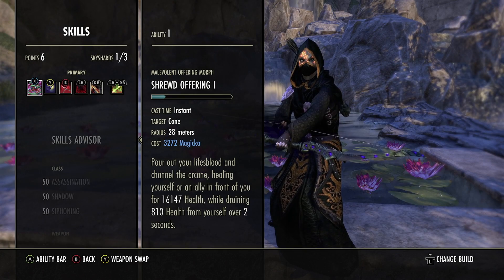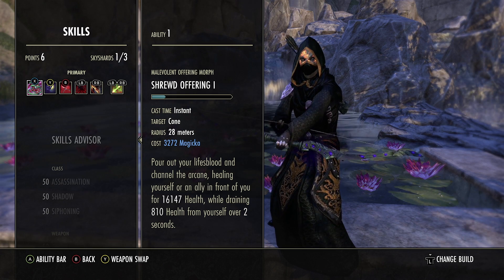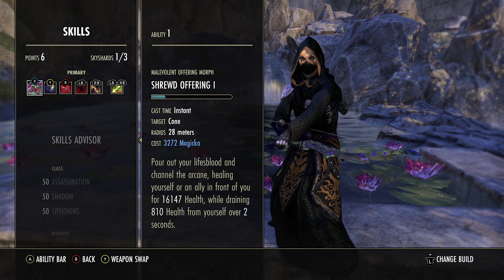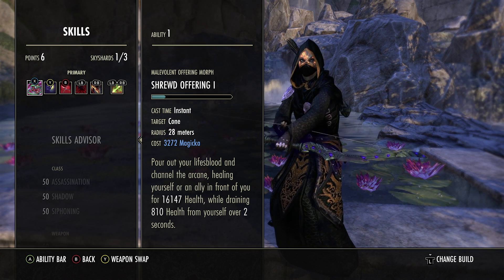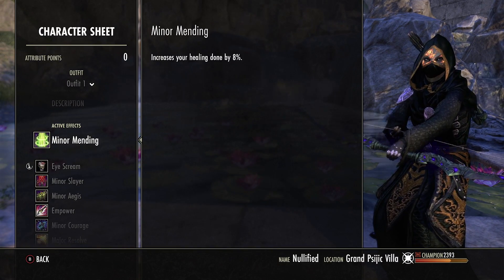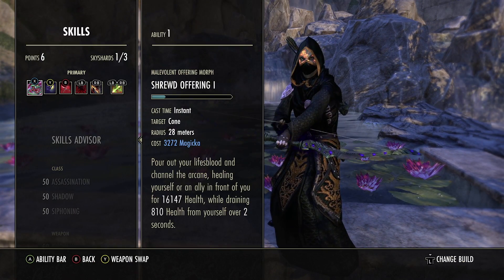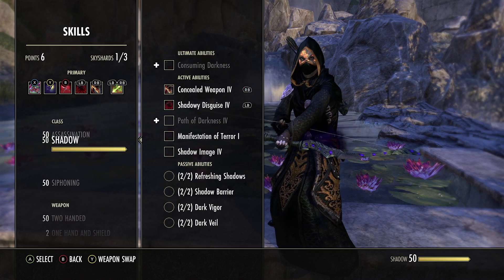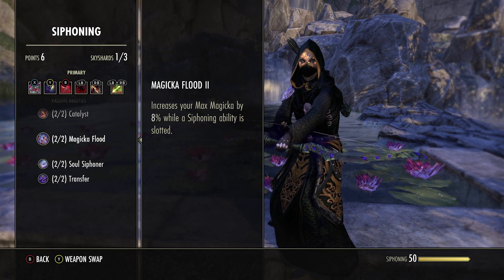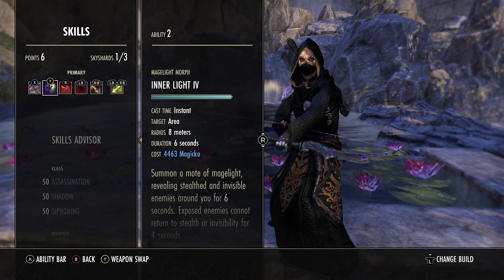For the first skill we run Shrewd Offering — the morph of Elven and Offering. It's a strong burst heal, and this morph reduces the DoT duration on yourself to just two seconds and reduces the DoT damage too. The reason we don't run the other morph is because as a Necrom class, Oakensoul gives us minor mending permanently for having it slotted. We also run it for the passive Magica Flood, which increases your max mag by up to 8% while a siphoning ability is slotted.